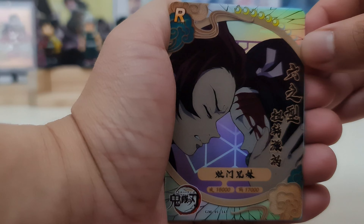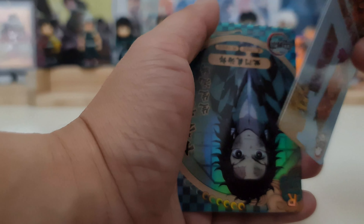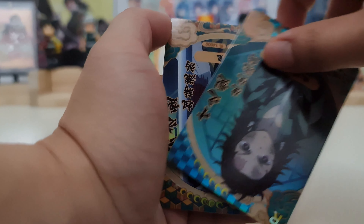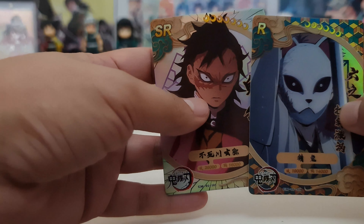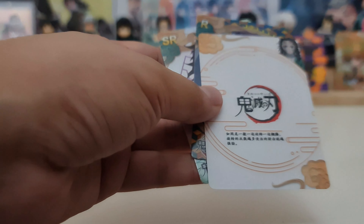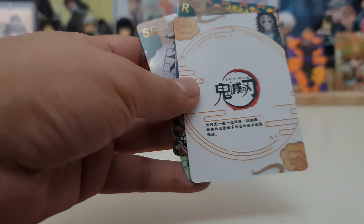Next pack. We have Nezuko with Tanjiro, rare. I have no idea what this means. This is a rare card of the mother of Tanjiro. We have rare Tanjiro, rare Sabito. And our hit — we have SR of Genia. So there is no hit for this pack. I think if there is a card like this, it means there is no hit for that pack. It's too bad — that pack was unfortunate.